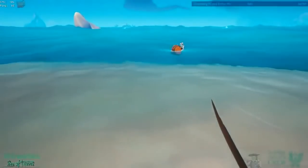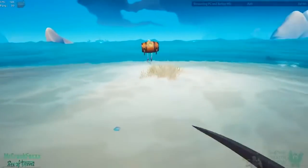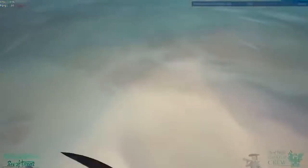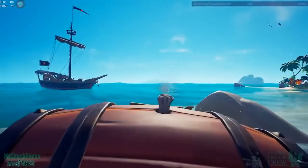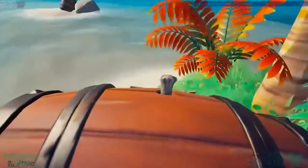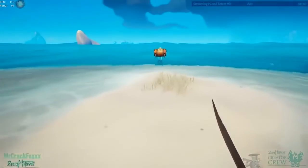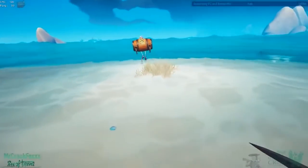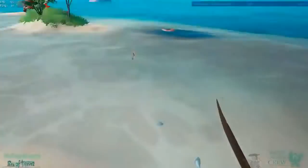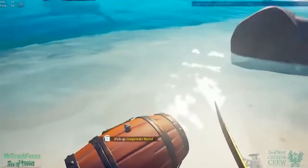Did you know you can actually sword lunge the gunpowder barrel out of a skeleton's hands? This clip is from Mr. Crackfox, a good friend and fellow team member I play with often on Twitch. In his clip, you can see him sword lunging a keg out of a skeleton's hands. This works — just aim for the ground, or if you're lucky you can aim for the sky and get it to work that way too.